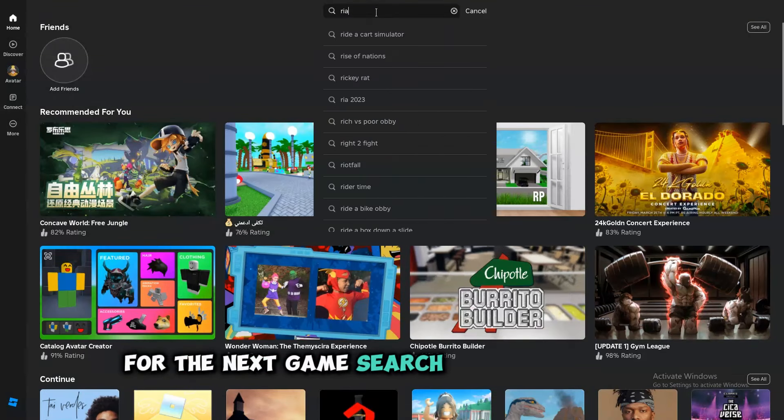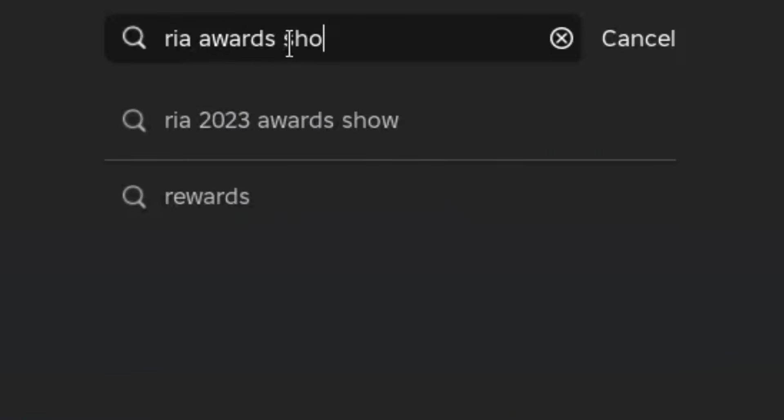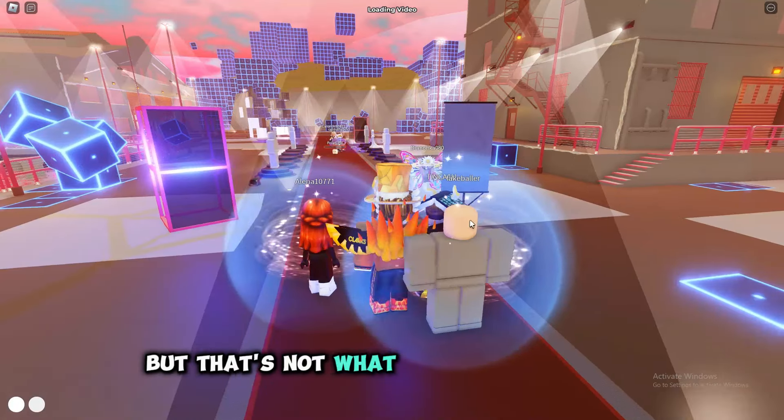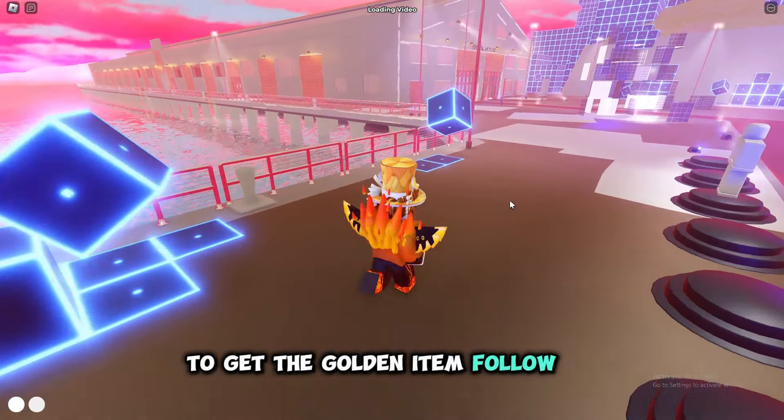For the next game, search Ria Awards Show. Once you open the game you'll get a free item, but that's not what we are looking for. To get the golden item, follow me.